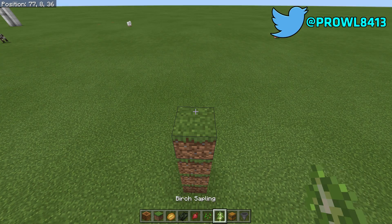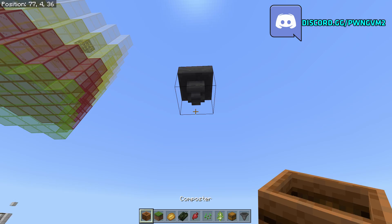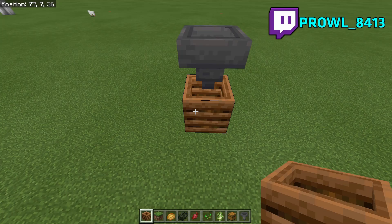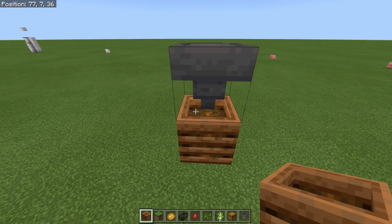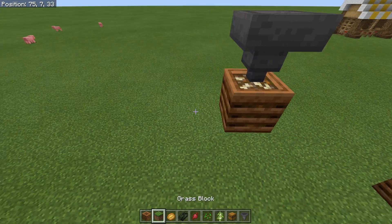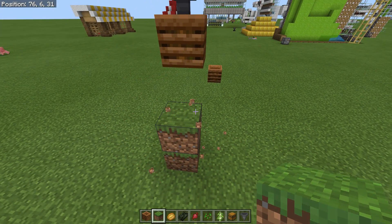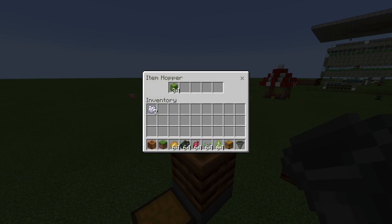What I don't think everybody knows — though it's fairly commonly known — is that you can actually drop items into the composter. I can put these 64 cactus in there and as you can hear it is filling up. Once it gets full it gets stuck because it has no way of getting out. What we can do is pop a chest right here, put a hopper right there, and we have automated the process.